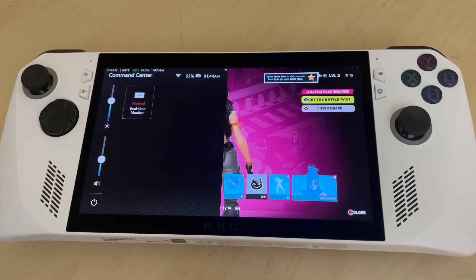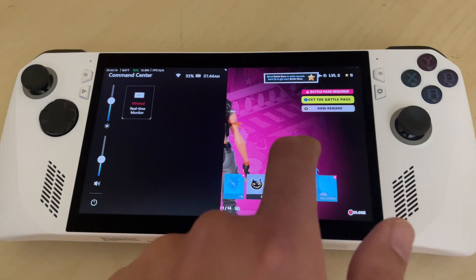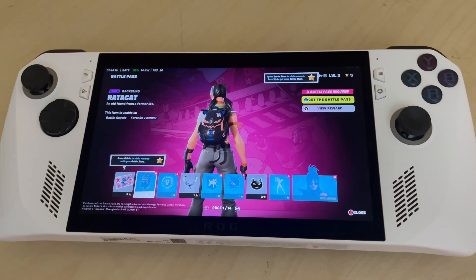Under real-time monitor, if we tap it once, it will show the minimal setting. The minimal setting has time, battery, wattage, and FPS.